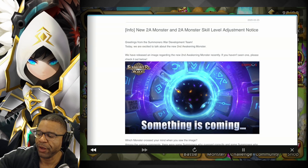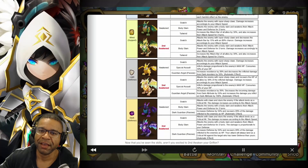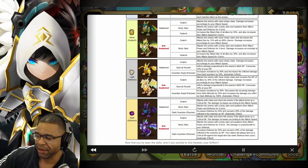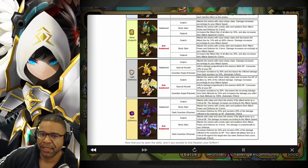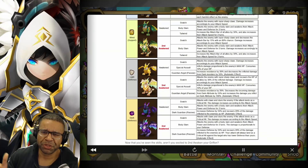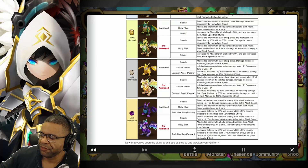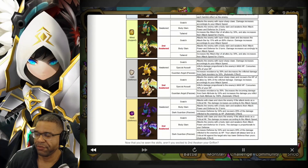If you guys haven't heard, the Griffin is going to be the next monster released for 2A, and out of all the ones that I took a look at, to me, Varus, my boy, is going to be one to build. If you guys haven't checked him out, the changes on the second awakening — Skill 2 is going to be based proportionate to your defense, so we're going to get more out of that when we stack defense. The passive, which was already pretty cool, improves defense by 50% and gets a life stealing ability when you do damage.